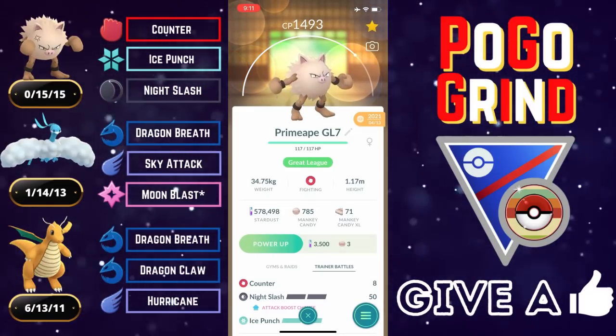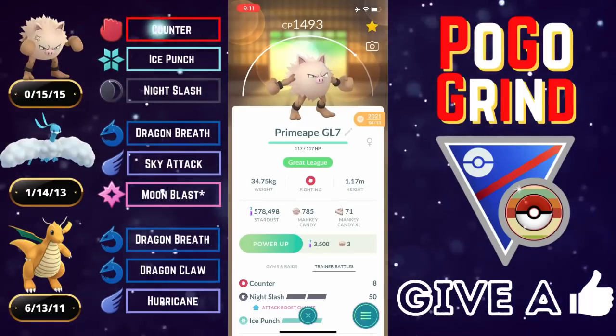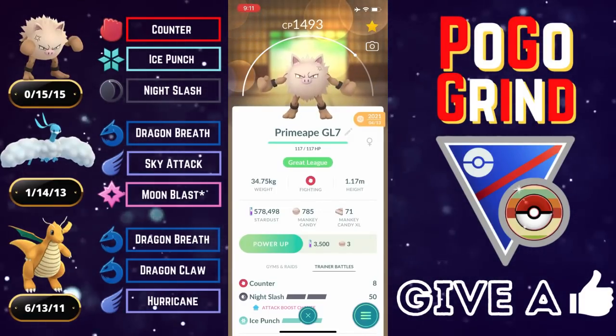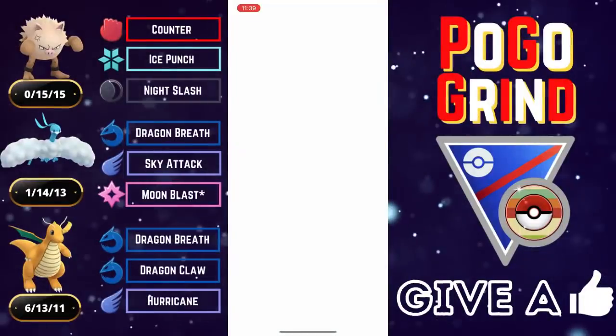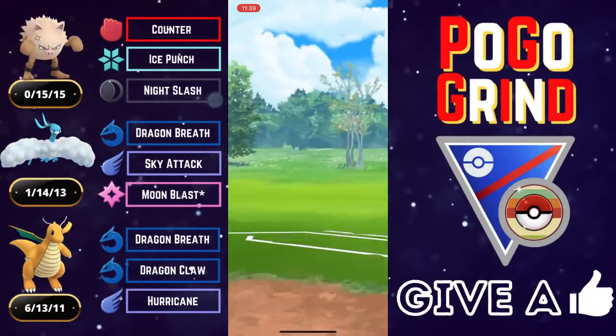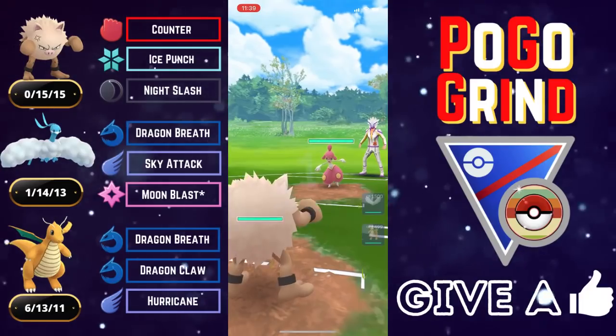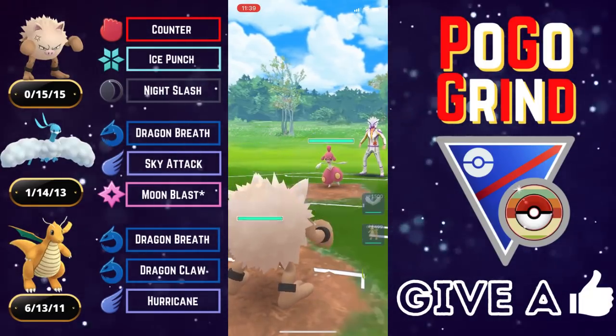Primeape is amazing — those Counters with STAB absolutely chunk. So if you're met with one of those strong ice types, they better watch out. But without further ado, let's hop into these battles. Before we get into the featured set of the video, we're going to start things off with a few bonus battles that I thought were tons of fun.